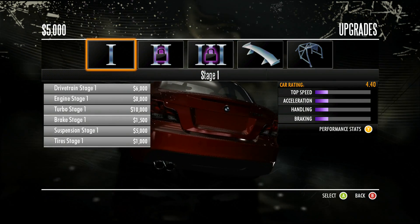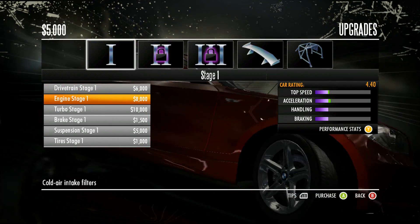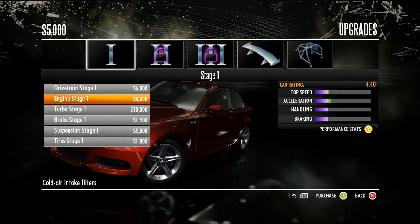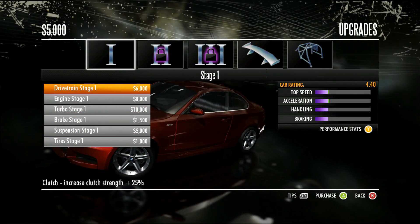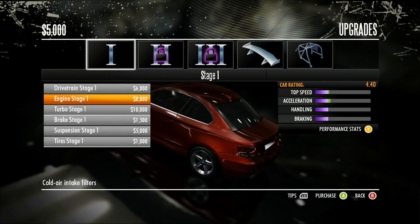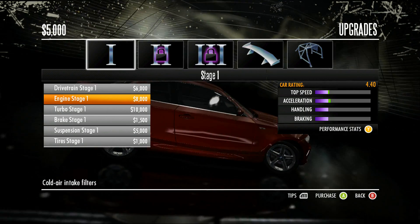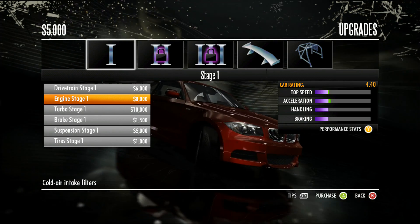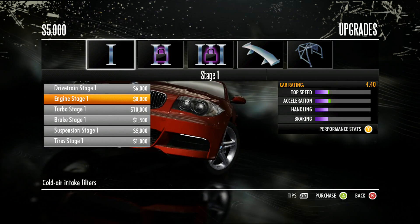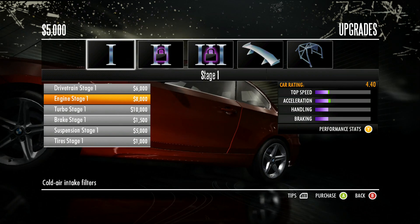Each upgrade you purchase will increase your car stats, displayed on the right in green showing how much the purple bars — representing top speed, acceleration, handling, and braking — will increase. That increase is permanent, so be careful how you upgrade. However, you can actually sell upgrades if you don't like them, which removes the upgrade and refunds some of your money.